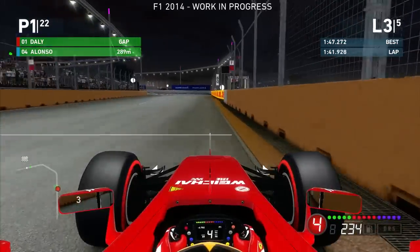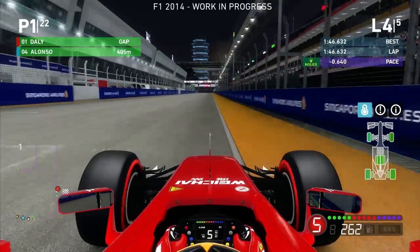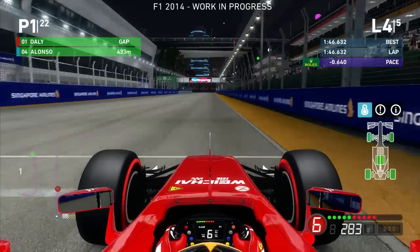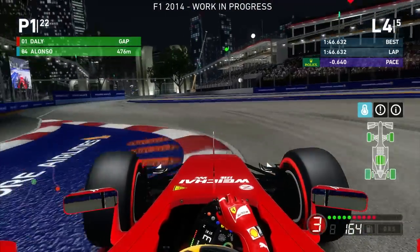We're going around the outside of Hamilton into Turn 1 — he goes defensive, brakes early because he's stuck on that compromised line on the inside. We take the lead of the race, and after that we just didn't see Hamilton at all. Coming on to the fourth lap now — this is going to be my fastest lap of the Grand Prix. I'm just going to let you guys enjoy this hot lap with the raw game sounds.